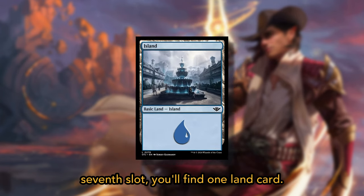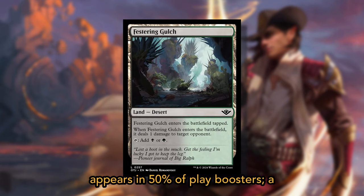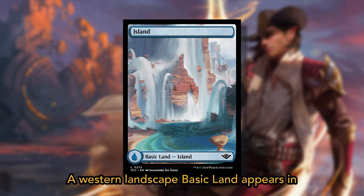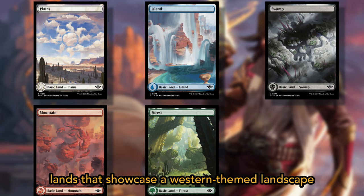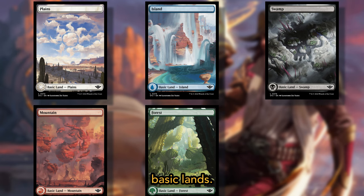In the seventh slot, you'll find one land card. A common dual land appears in 50% of play boosters. A traditional foil common dual land appears in 10% of play boosters, or about 1 in 10 packs. A western landscape basic land appears in 16.67% of play boosters, or 1 in 6 packs — a fuller version of the basic land showcasing the western-themed landscape of Thunder Junction.